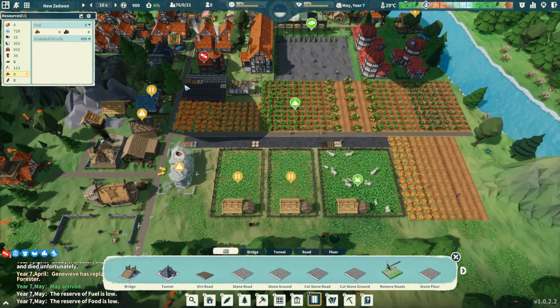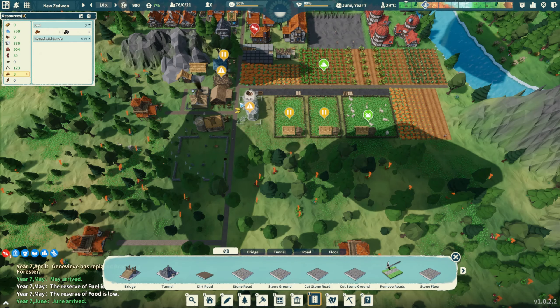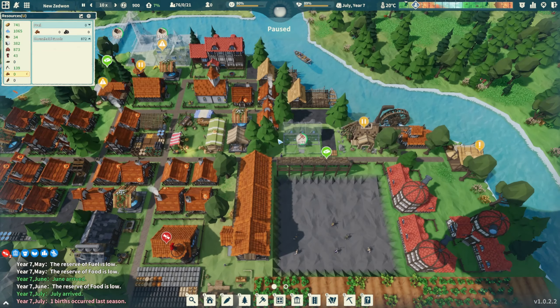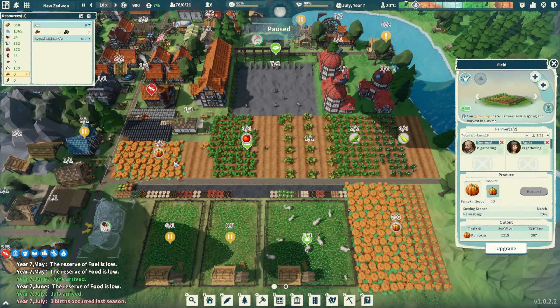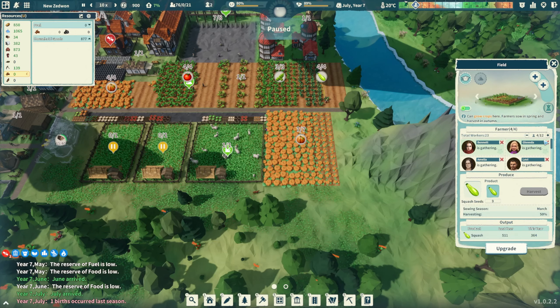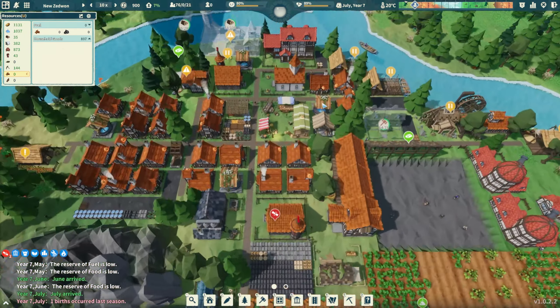Reserve of food is low - yes, I have everybody gathering to get food. It's almost fall so we're about to have the big harvest. Let's turn these fishing huts off - that gave me eight more people. Let's put four in that field, three in another, four in that big field. We need to make sure this stuff all gets out this year and nothing gets left behind.